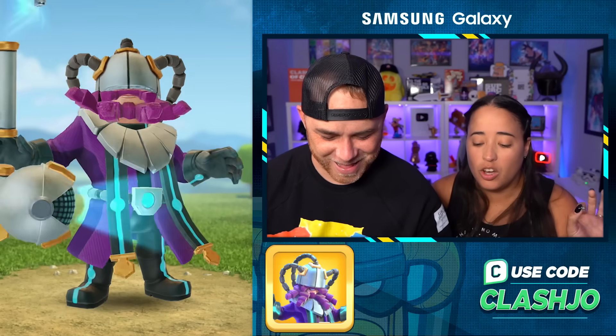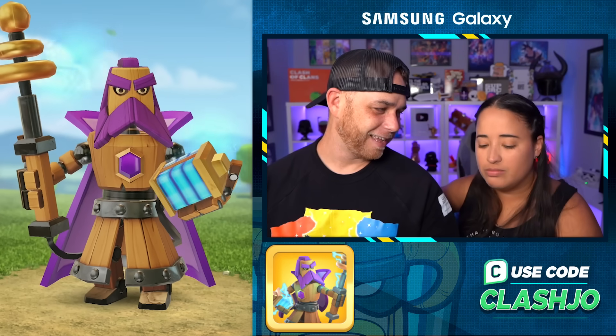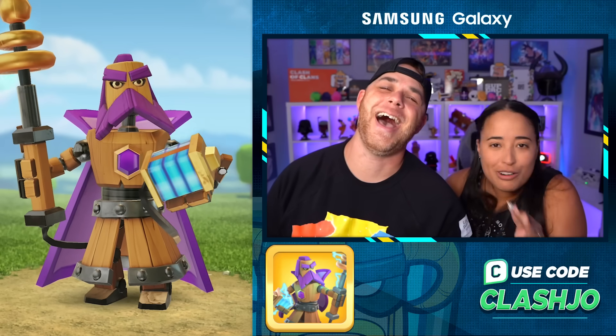Future Warden is shown — she doesn't like it. It looks like an alien; she can't even see his face, and his beard is square. Clockwork Warden follows, and we already established that the clockwork skins are not good.